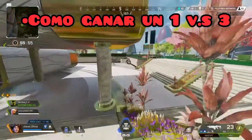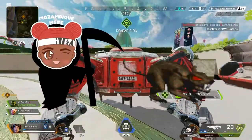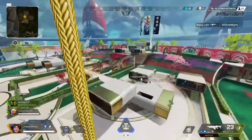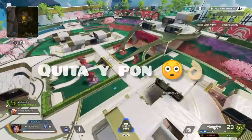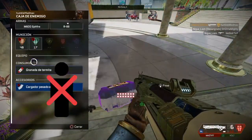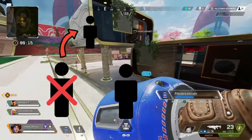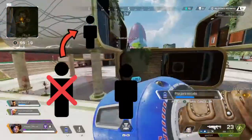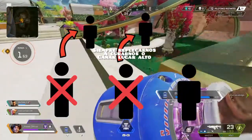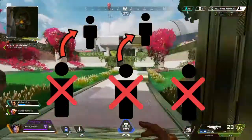Ahora hablaremos de los 1 vs 3, una situación normal y cotidiana en Apex Legends, ya sea porque tu equipo murió o porque tus randoms escaparon. ¿De qué manera vamos a lograr ganar estos 1 vs 3? Con una técnica muy sencilla que llamo el Ki Taipon: simplemente vamos a tratar de derribar a un miembro de su equipo con el fin de utilizarlo de carnada. Una vez derribado, nos replegamos para ganar posición o curarnos. Así se acercará un miembro de su equipo a reanimarlo, lo derribamos también, y ya contaremos con 2 derribos. El tercer miembro entrará en desesperación, estará menos concentrado, y vamos a hacernos fácilmente con el tercer derribo.